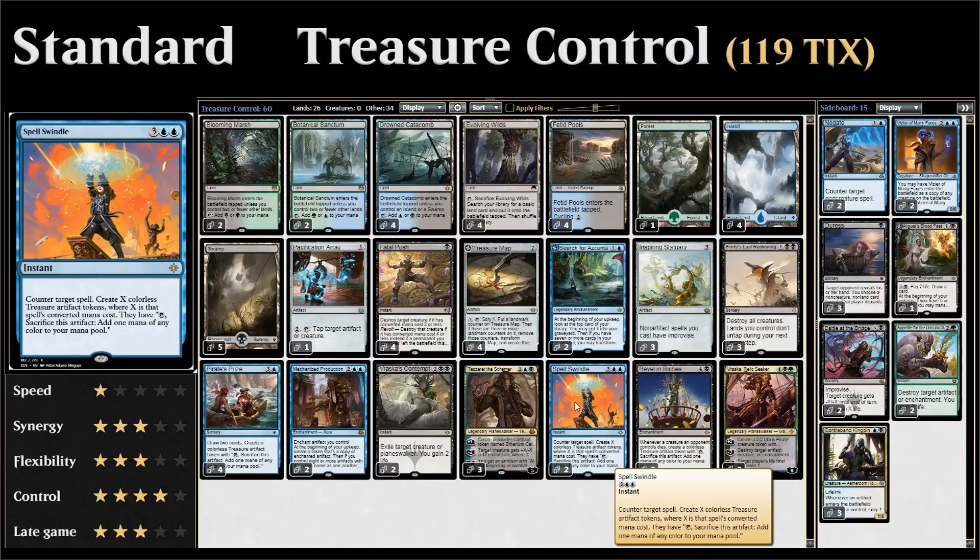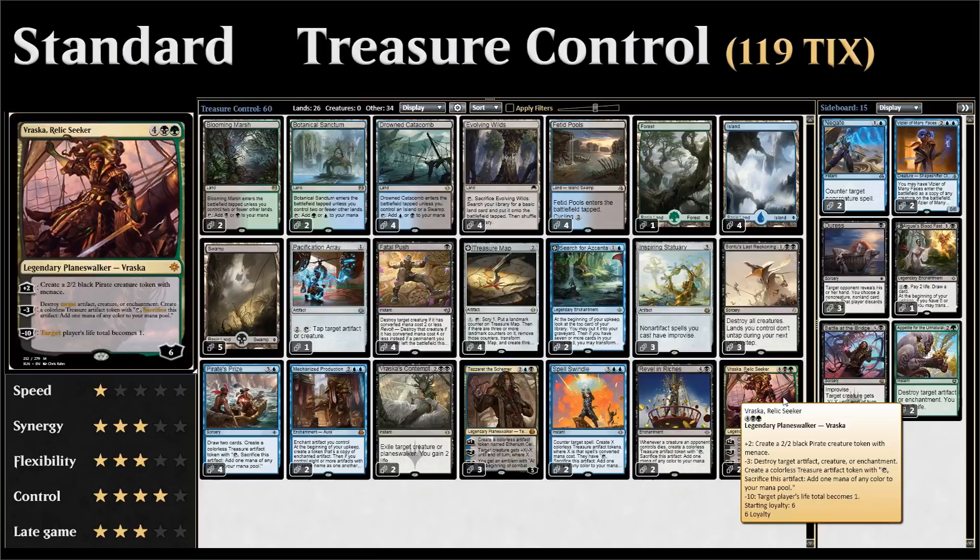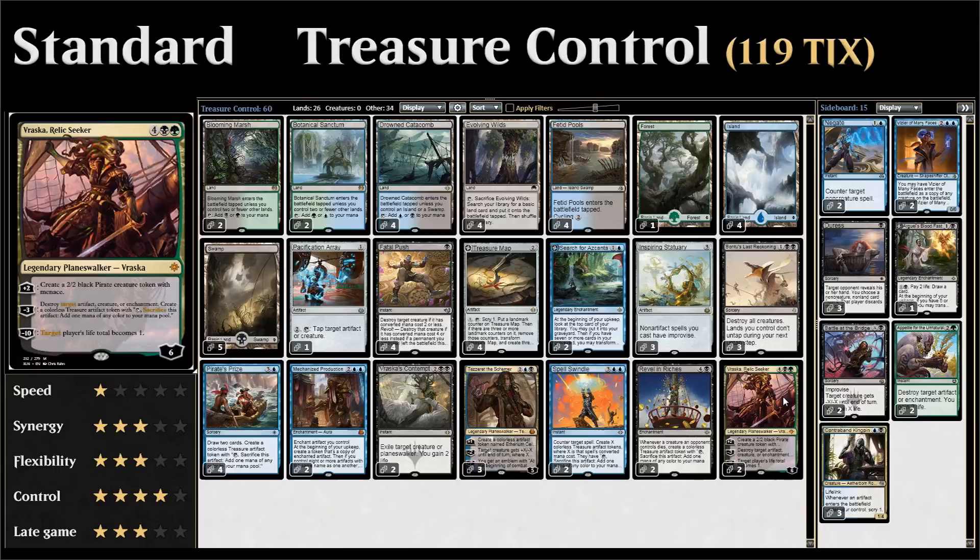Two copies of Revel in Riches, which works very well with all our removal spells — the only one it doesn't work with is Vraska's Contempt since that exiles. It works great with our sweepers. Finally, two copies of Vraska Relic Seeker — the reason we're splashing green. She's a very powerful planeswalker that comes in with six loyalty and protects herself with her plus two, making a 2/2 pirate token with menace. Her minus three destroys any artifact, creature, or enchantment and makes a treasure token. Her minus ten can also win us the game.